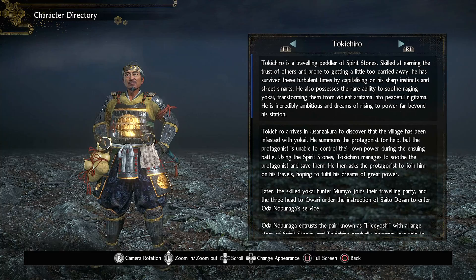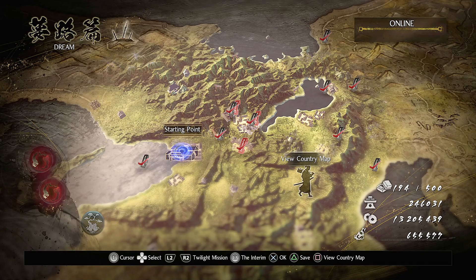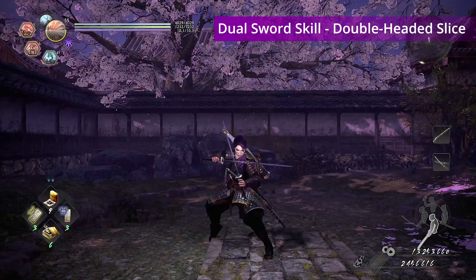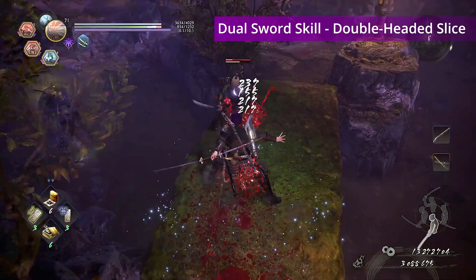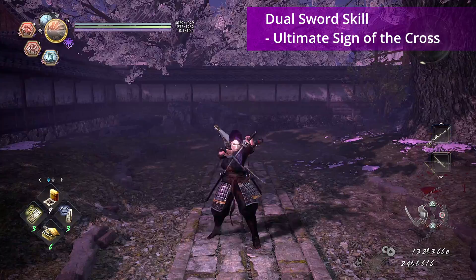The last two skills for the Dual Swords can be attained from Takachiyo. There are two missions available: one in the Twilight region main mission, The Two Faces of Hospitality, and one in the sixth region, Dreams, main mission, Cherry Blossom Viewing in Diego. Both are pretty good to farm as both have different smithing texts to drop. The skills from Takachiyo are Double-headed Slice and Ultimate Sign of the Cross.